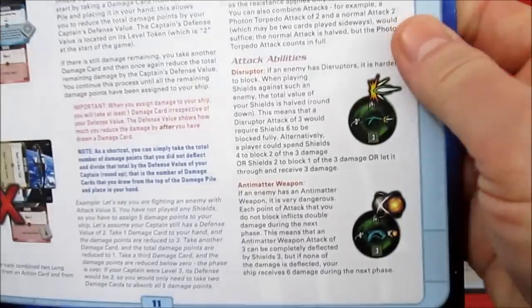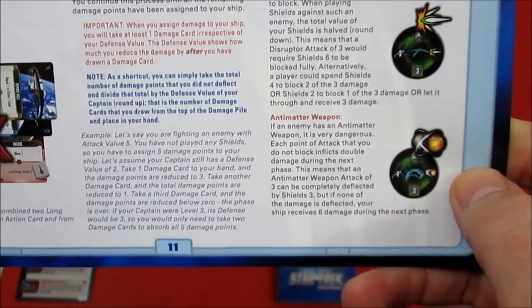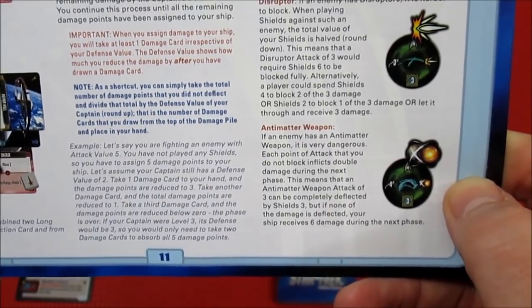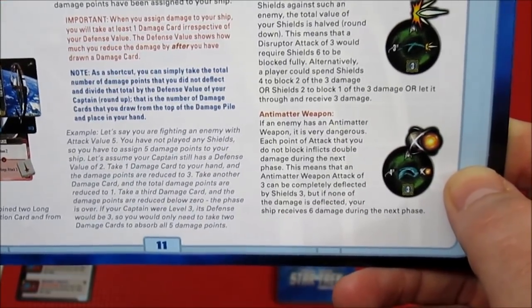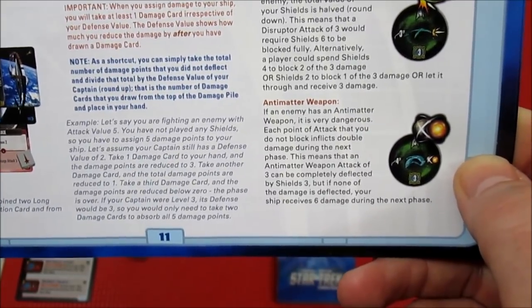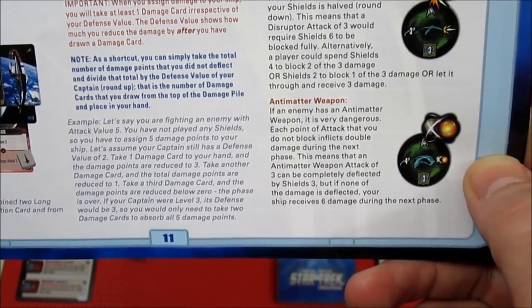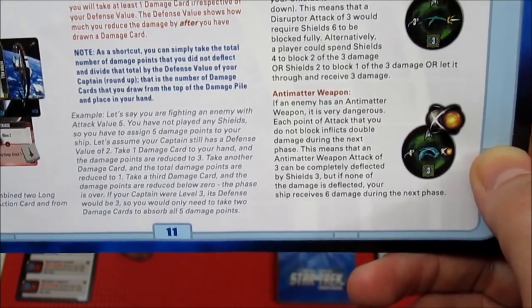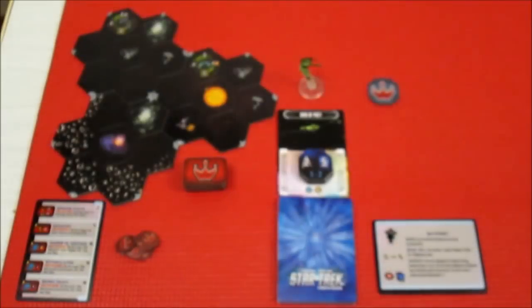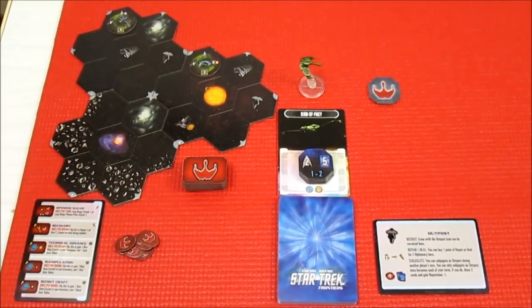The other one I misquoted — it is actually antimatter weapons. If an enemy has an antimatter weapon, it's dangerous. Each point of attack you don't block inflicts double damage during the damage phase. This means an antimatter weapon of attack three can be completely deflected by shields three, but if none of the damage is deflected, your ship receives six damage during the next phase. So those are the two ships that have shown up immediately in our sector of space.